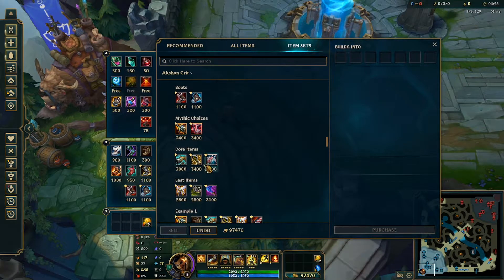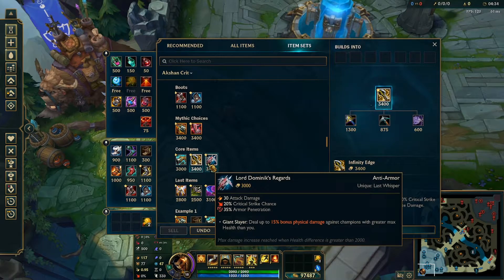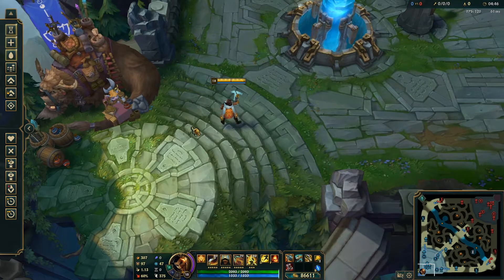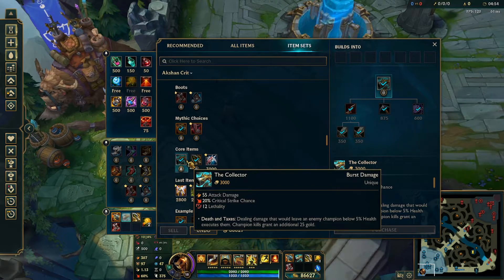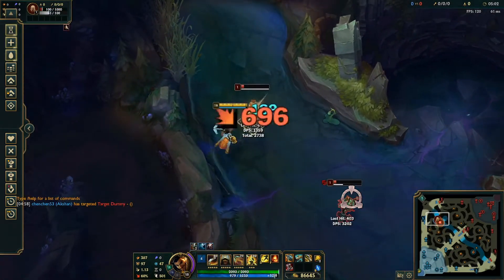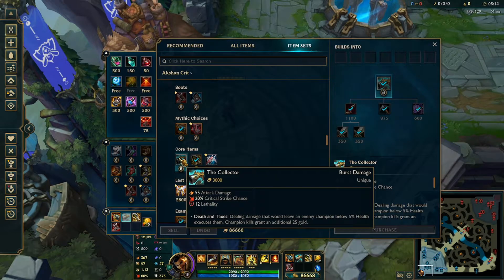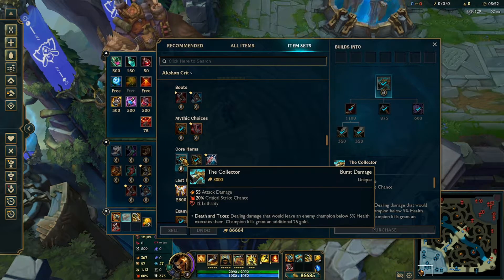Moving on to core items: you want to go Kraken first into either the Collector or Lord Dominik's. The most go-to would be Collector as your first three items with boots. Collector is a very huge power spike — it lets you melt down squishies. In a teamfight you E to finish a low-HP target and then E again. However, if they have three or four tanks or bruisers, LDR is definitely viable — Collector isn't too effective against tanks, it's more effective into squishies.